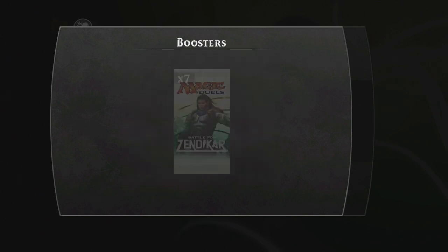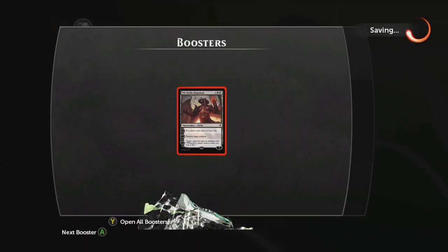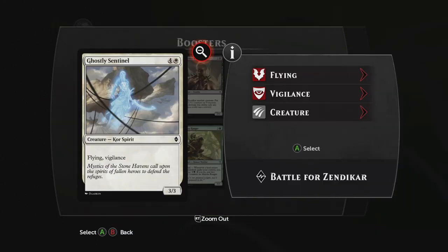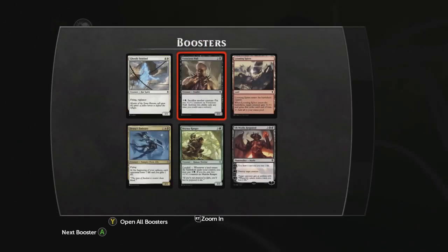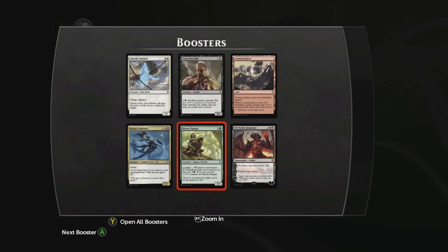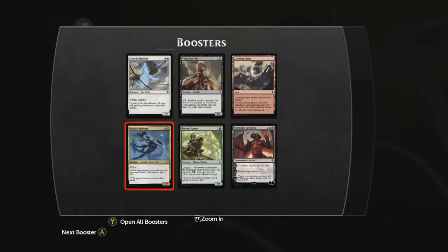Next booster. It has to load the booster. We got a nice one down in the corner — we'll get to that. Ghostly Sentinel, which is a colorless spirit, 3/3 Flying Vigilance. Another Voracious Null. Looming Spires is the land — enters the battlefield tapped. When it enters the battlefield, target creature gets +1/+1 and gains first strike. That seems like an old card that just got renamed, which happens from time to time.